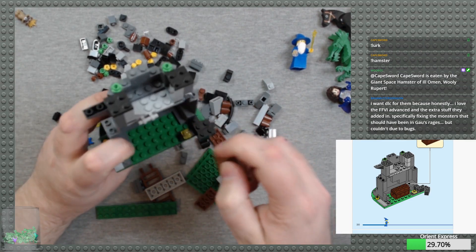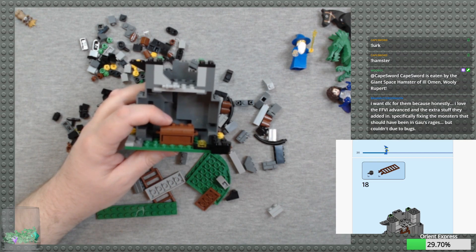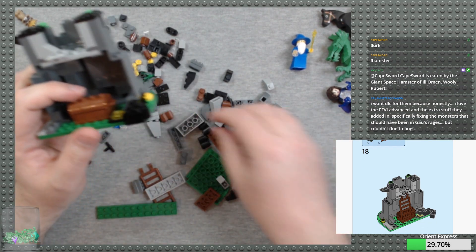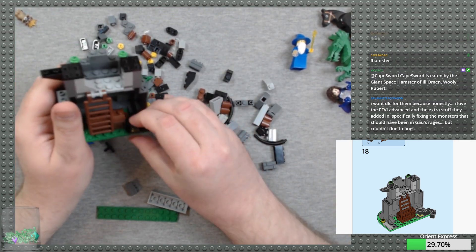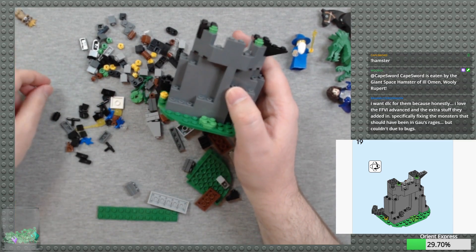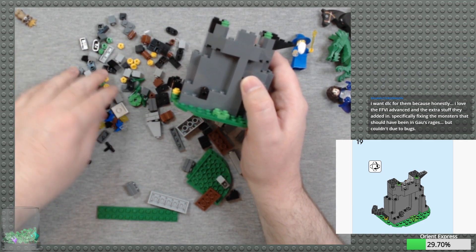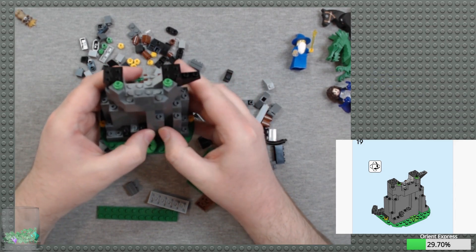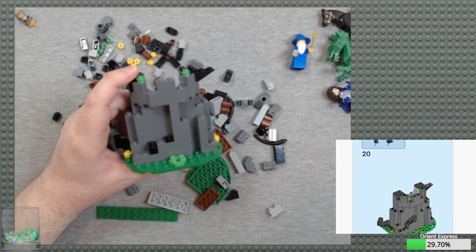Oh, actually they have the chest turned the other way — I'll go ahead and do that. You want DLC for the FF6 Advanced extra stuff, especially fixing the monsters that should have been in Gau's Rages. Yeah, I'm kind of surprised they didn't get that in there. A pot to go over the flame there — very nice. One by one brick with side stud, one by one plate.